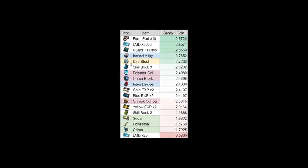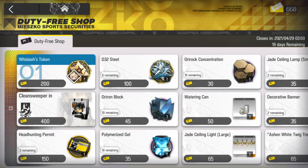Then we have the alloy, D32 steel, the skill books — the blue ones here are pretty high up as well. Then we have the other materials, the battle records, and the tier 2 materials at the bottom. As I said, the skill books and battle records you can sometimes skip those if already stocked full of them.